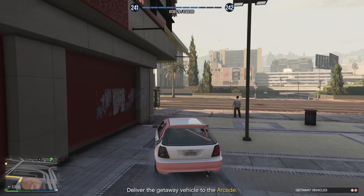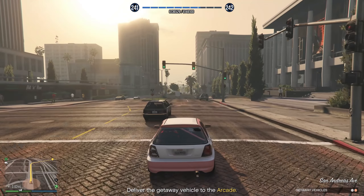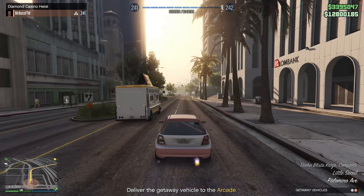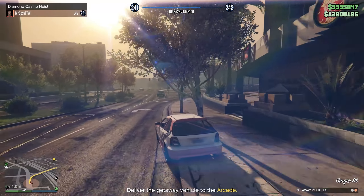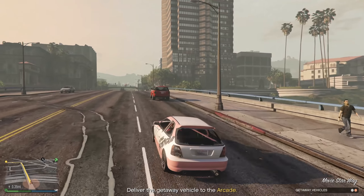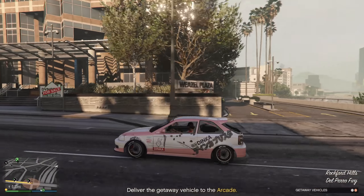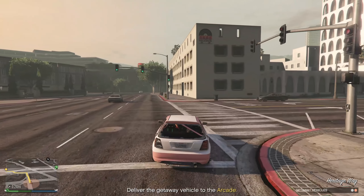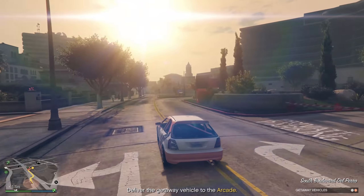If you're interested in checking out all of the unreleased vehicles, every time you start a new heist you can select a different driver, thus selecting a different unreleased vehicle. Or if you only care about the cars, you can cancel the heist once you've acquired the unreleased vehicles and do the same thing over and over again, which would definitely take less time — though you obviously wouldn't be completing the heist.